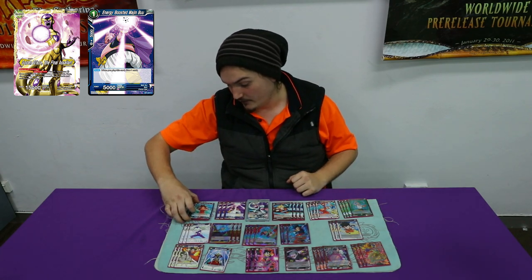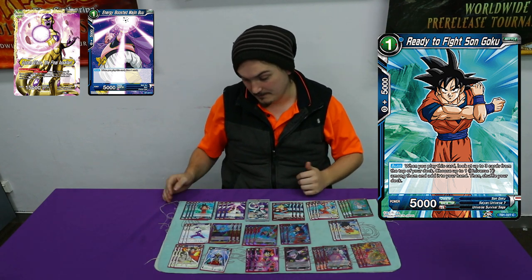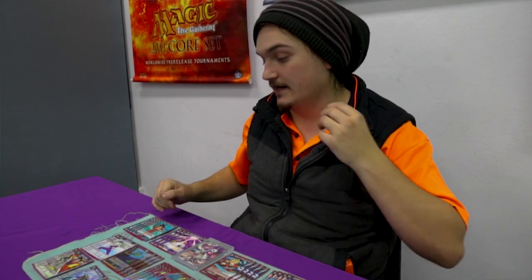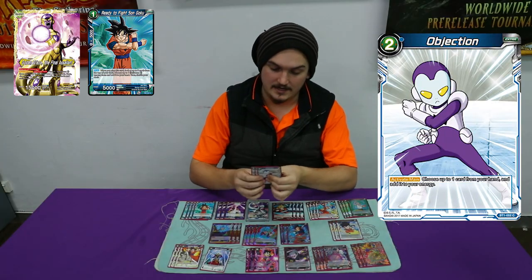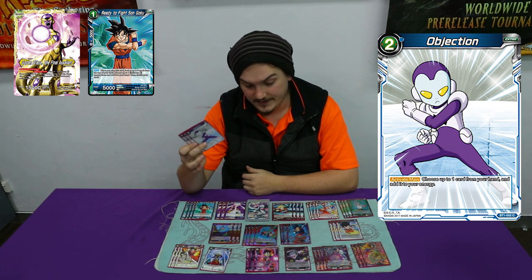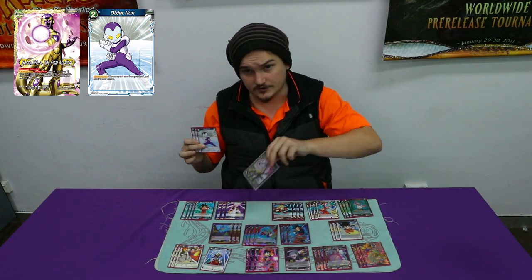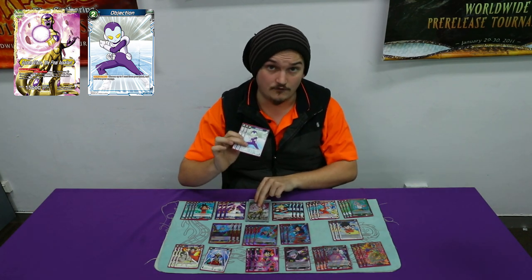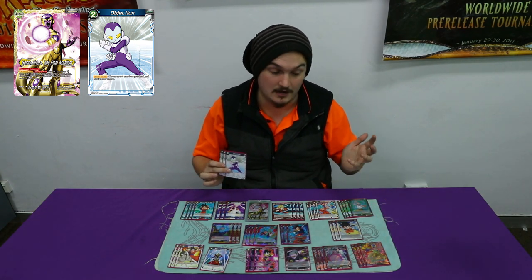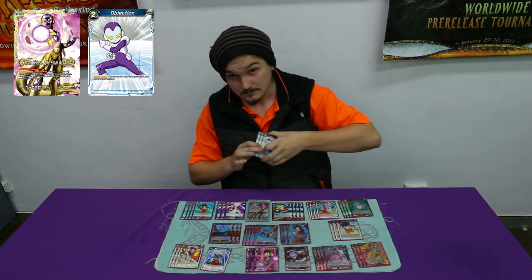We play Ready to Fight Son Goku, which is the Unison card of the deck. It's kind of self-explanatory — there are enough Universe 7 things in this deck. We play three Objection. This is the reason why it beats out all of the Death and Taxes builds. This is able to drop Objection in a more efficient way because your leader draws on its normal side. If you get this off early, you win the game, because you pretty much get your Death and Taxes Freezer down before anyone else does, which in this current game state means you win.